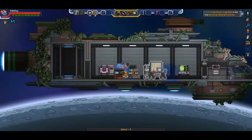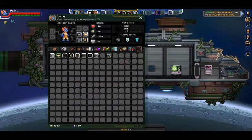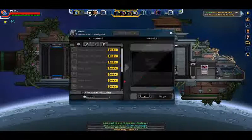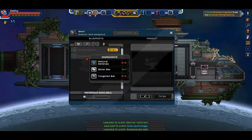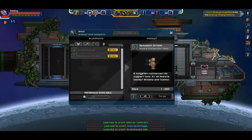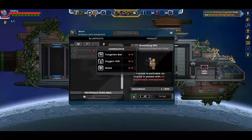So I'm gonna go ahead and pick this machining table back up - we're not gonna need it for now - and we're gonna put down the anvil instead. Breathing EPPs are over here. We're gonna need glass, oxygen, and tungsten bars.